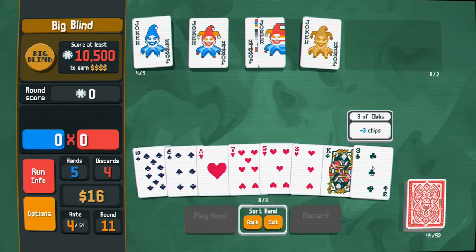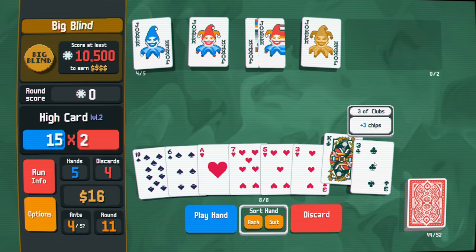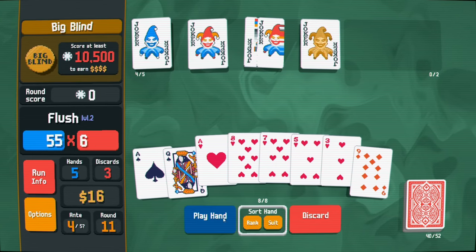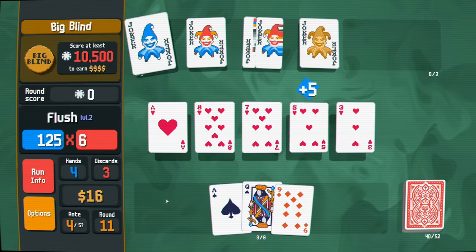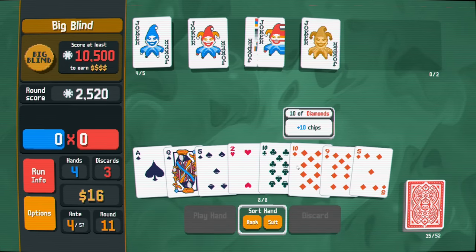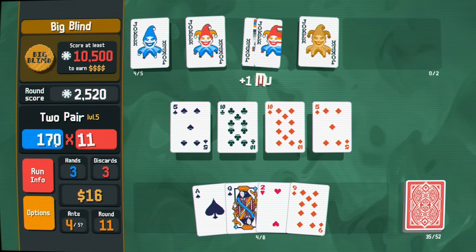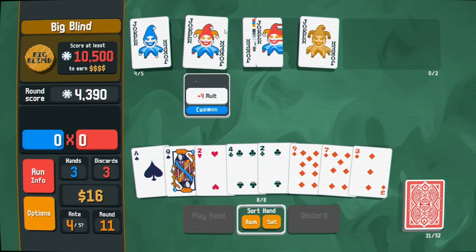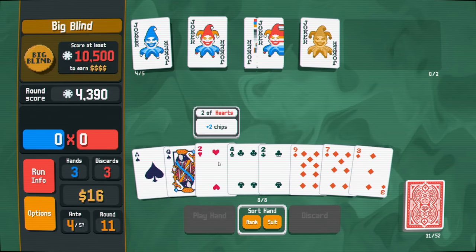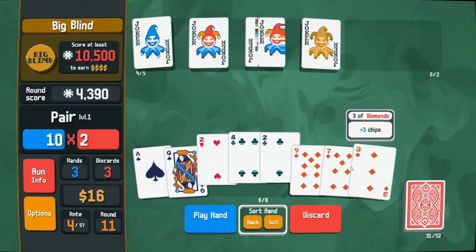Let's do that flush. Decent result. We have two pair which is decent and already a really good point total - it'll add a lot of value. We got bad RNG on the misprint unfortunately. I don't like this hand. We have three diamonds - we could play for the diamonds maybe. We did get another diamond but what a waste.